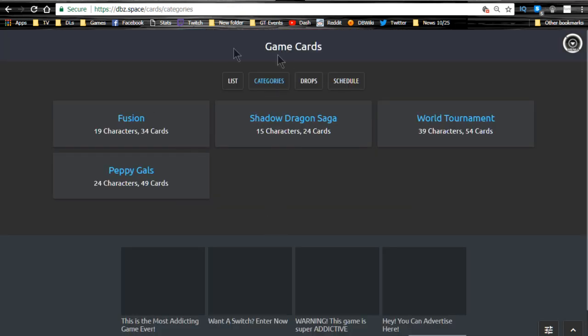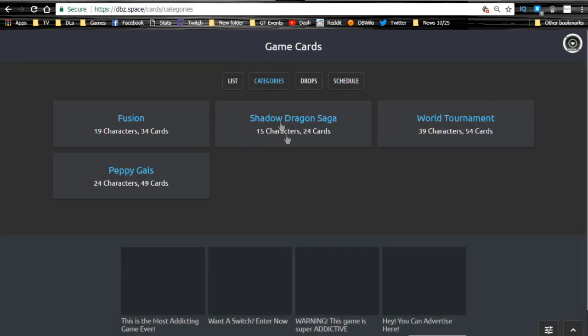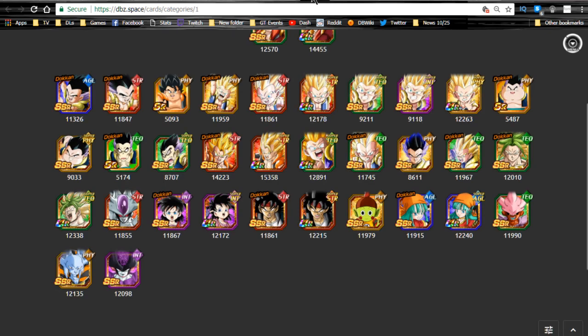Shadow Dragon Arc and the other categories are now available — those are the four I mentioned earlier. Go to DBZ.space forward slash card forward slash category, or just go to DBZ.space, click on the menu section, go to Cards, then click on Categories. Click on whichever one you want listed out — I have them all here. Fusion categories — this is with the Super Saiyan 4 Gogeta.